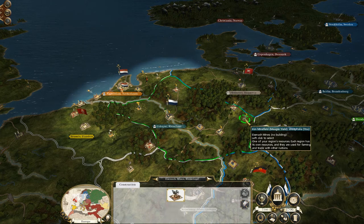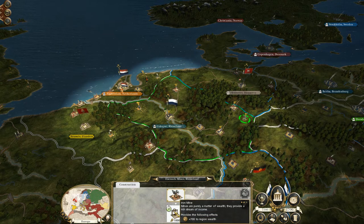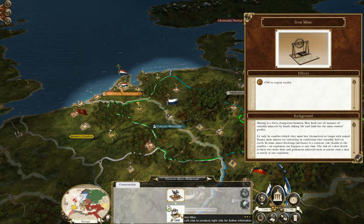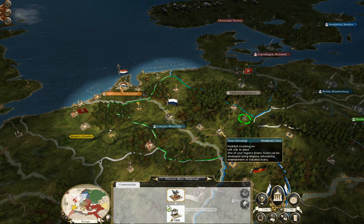Moving down to the iron workshop, which unlocks a huge amount of very important research — measuring tools, coke blast furnace, and basic steam pump are really the quintessential research you want to establish as quickly as possible outside of military research. You also start with an unconstructed iron mine, and I would definitely recommend investing money into that — you get 700 regional wealth straight away. Once steam pumps come online you'll be able to access steam pump iron mines which will boost regional wealth to probably over a thousand.